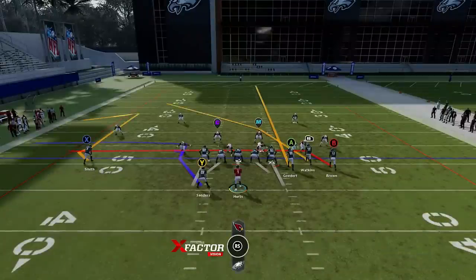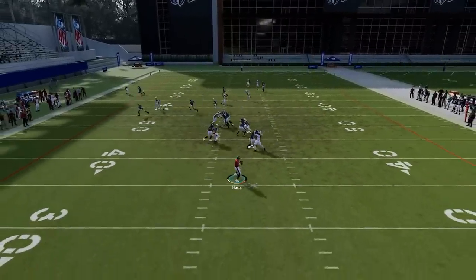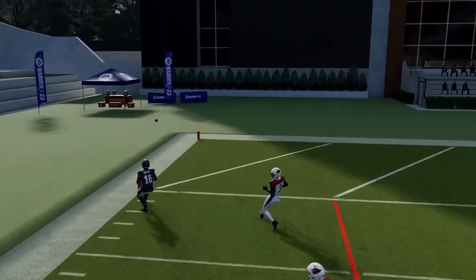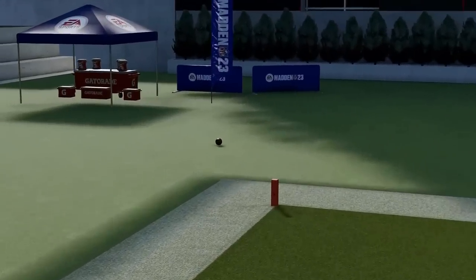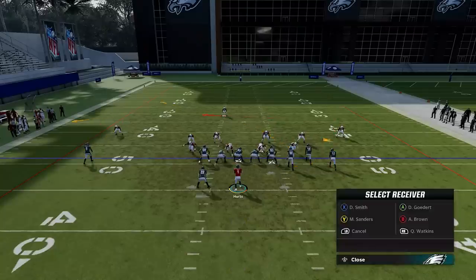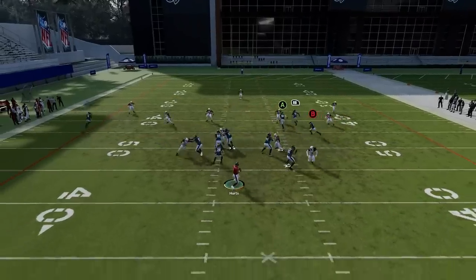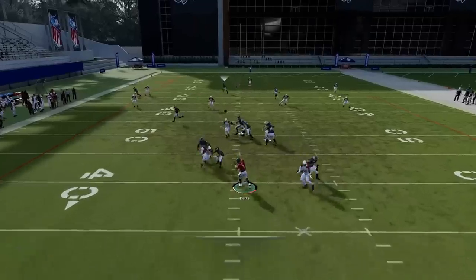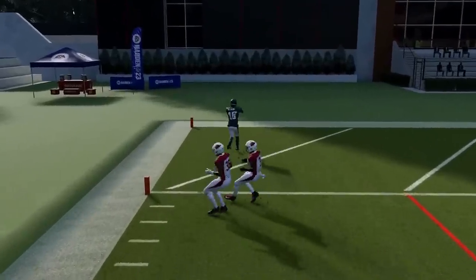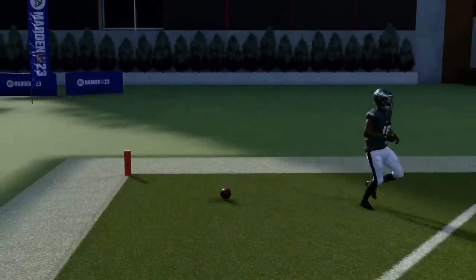This is really about the RB route and the B route — the X routes are a really good check down since you've got another crosser. This play is a very good play against Cover Three; the RB route is a very easy one-play touchdown against Cover Three. You can see how quickly that gets across — no real issues there at all. Very easy one-play touchdown against man and Cover Three.